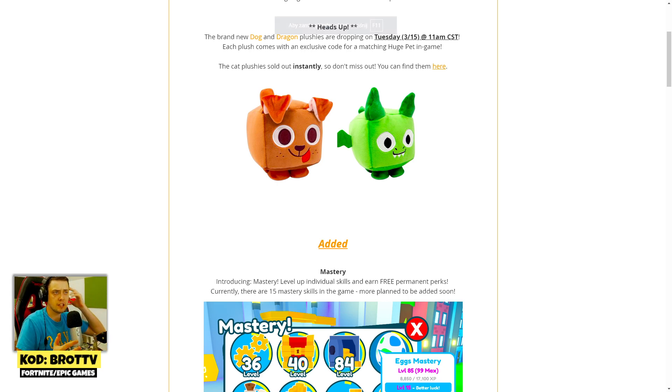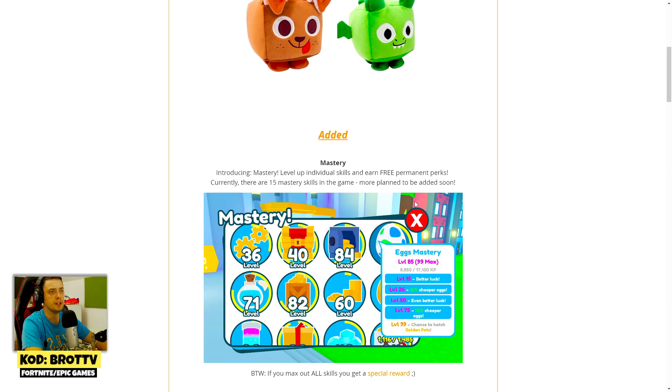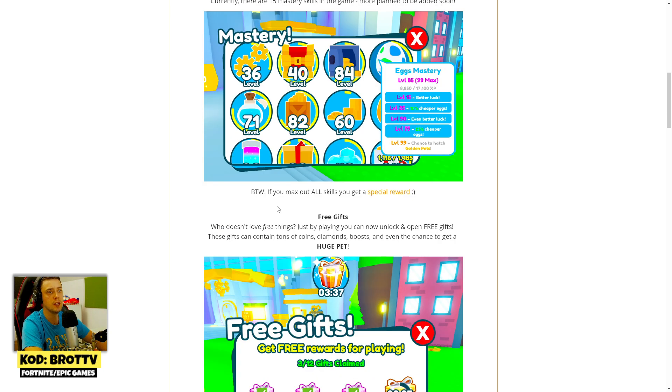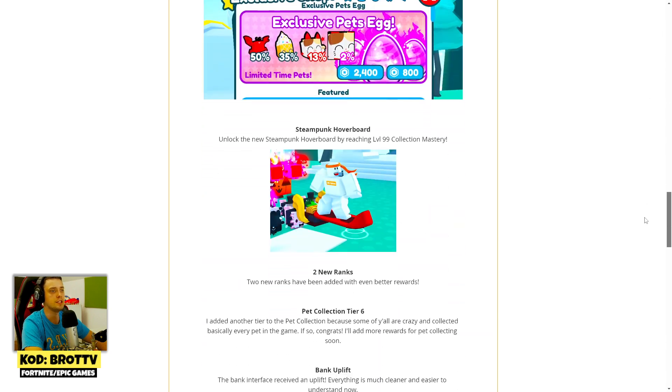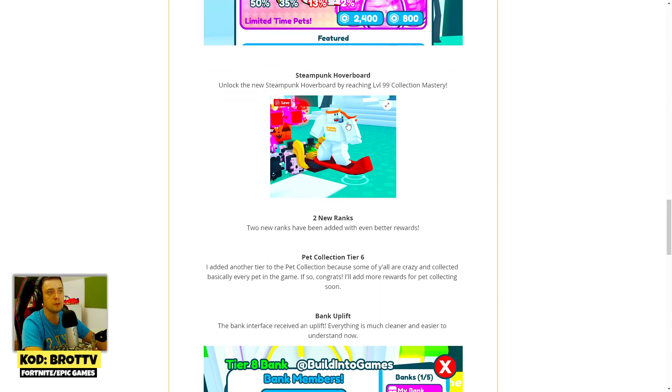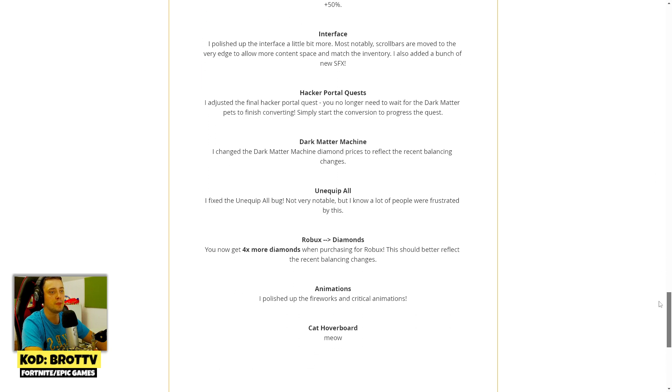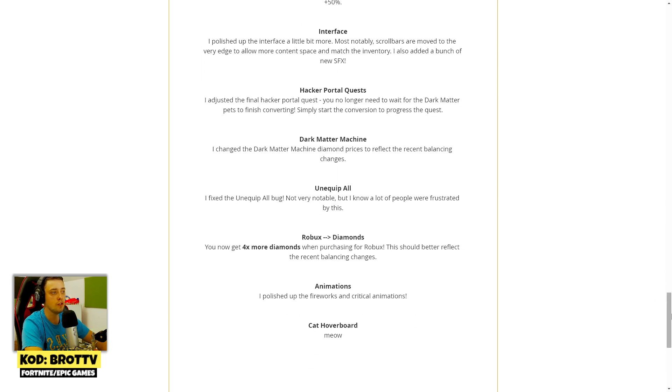We got an official developer blog about a new update in Pet Simulator X. As you can see, they're introducing Mastery level up, individual skins, and earn free permanent pairs. Currently there are 15 Mastery skills in the game, with more planned soon. If you max all skills you get a special reward — a steampunk hoverboard — and we also have the option to unlock cat hoverboards.